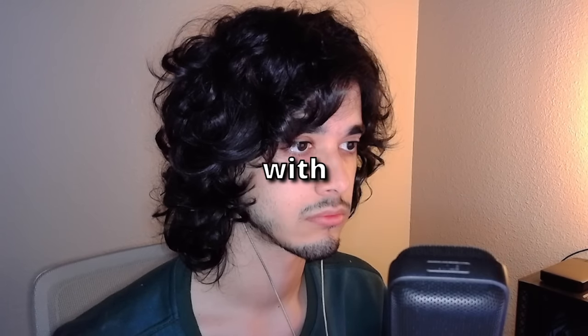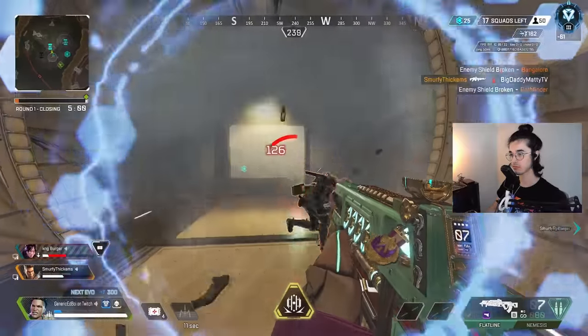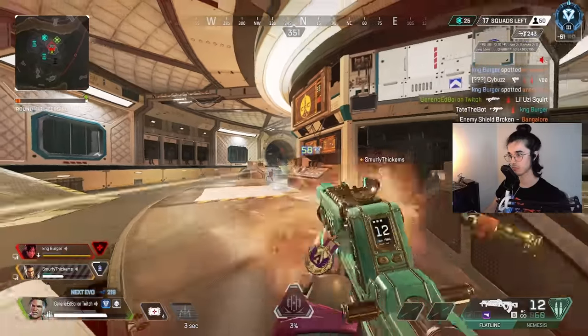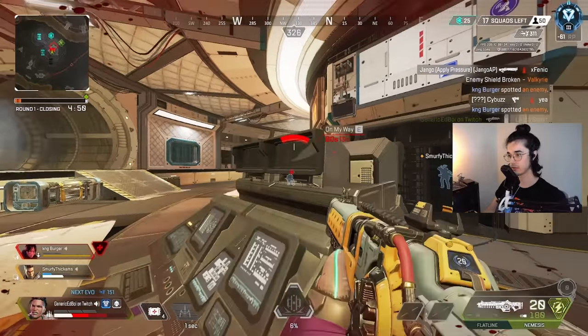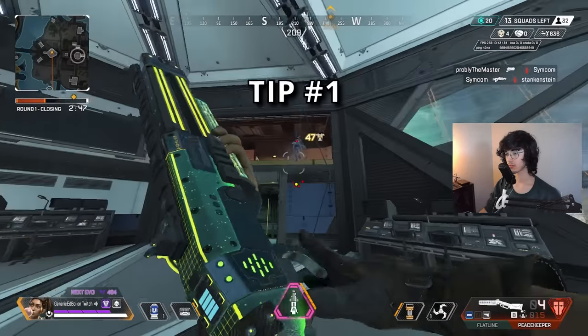Do you ever sit there staring at a blank wall with zero brain activity wondering what the heck did I just experience? Well, if so, that really sucks and I apologize — definitely been there — but you are in luck. After these 21 tips, you'll be well on your way towards bussing on the opposition. If you find at least 11 of these tips useful, feel free to drop a like and a sub. Anyways, let's go ahead and hop into number one.